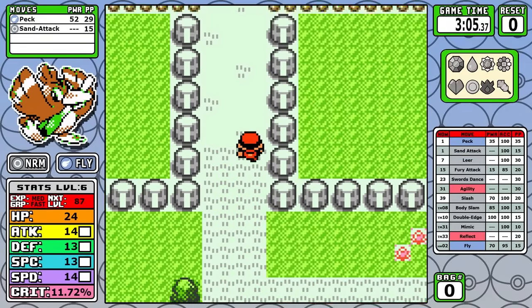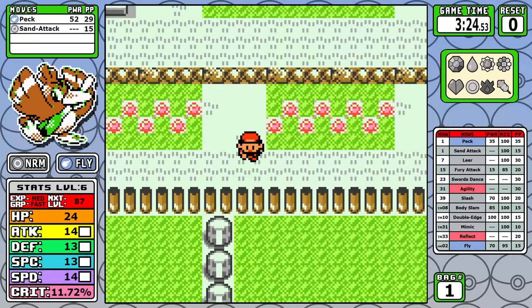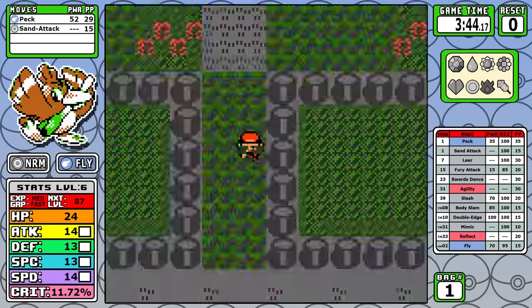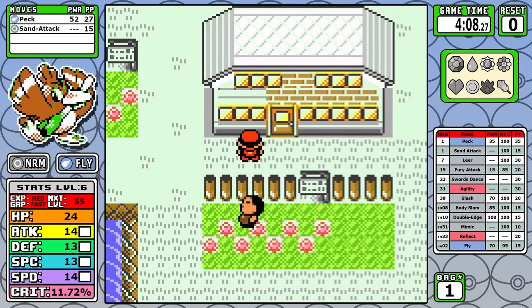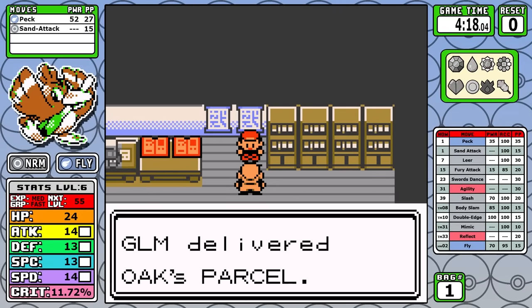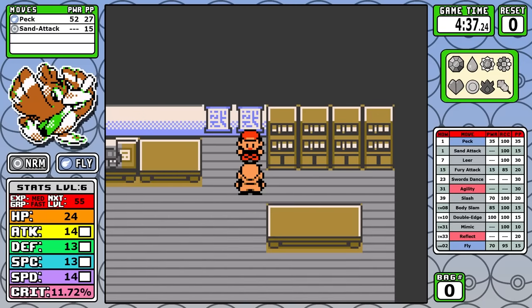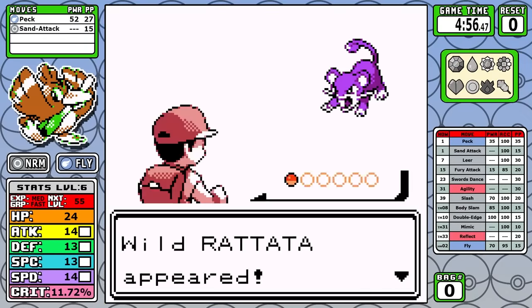You might notice that I'm actually battling early encounters, because when life gives you lemons I like to make some lemonade, and we'll come back to the significance of these small amounts of experience later. In Red and Blue compared to Yellow, there's significantly less experience pre-Brock, and being a wet piece of paper in terms of defense means that the optional rival and eventually the junior trainer down the road are just off the table today.